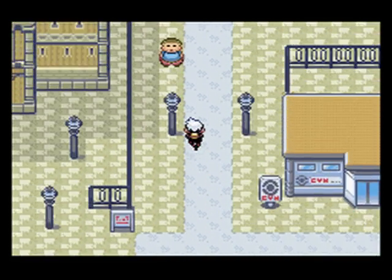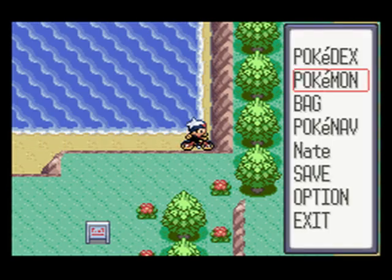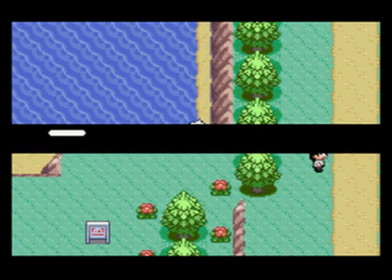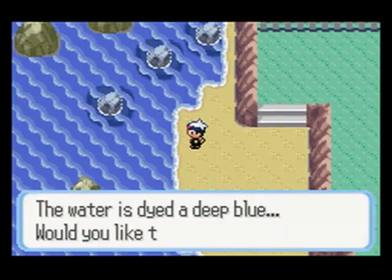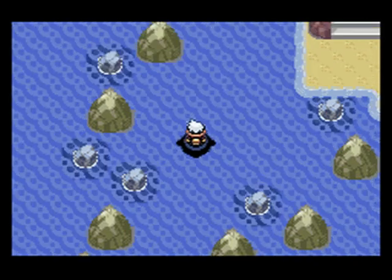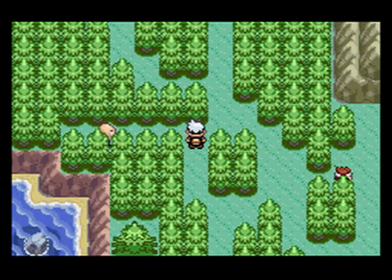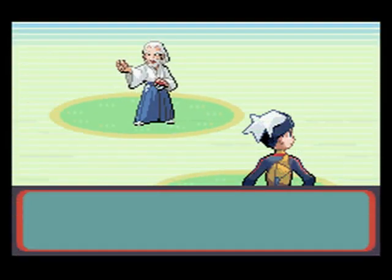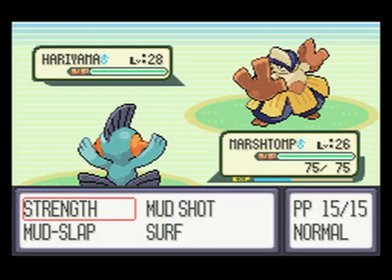We're going to go north of Rustboro City and surf up here. The Pokemon can get very high level — you could run into Pokemon at level 35, which would be nice just to help repel all the other Pokemon. There are some trainers up here. Right here we have a bunch of fighting-type trainers; I think a lot of them have Machokes and stuff. Yeah, this guy has a Hariyama. I kind of wish I had put Kirlia in the front but I forgot to do that.